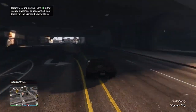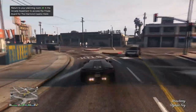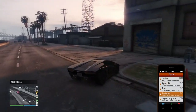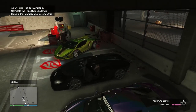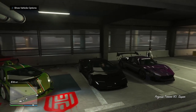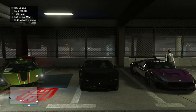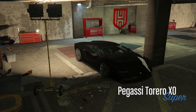Even in completely stock form, handling is epic. Acceleration and top speed could definitely use some work. Let's see what the options are on the Pegasi Torero XO. Armor, 100% brakes, let's do it. Bumpers — we've got options. Now these splitters are sticking out a bit too much. Let's keep that stock. Stock rear bumper. Underground racing livery looks sick — that's Batman stuff, but I don't think I need that either.